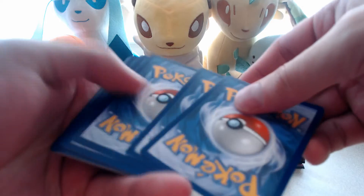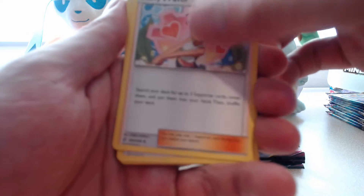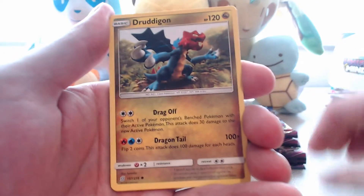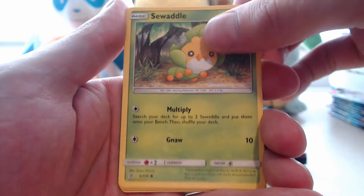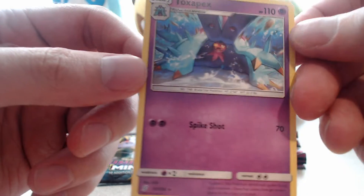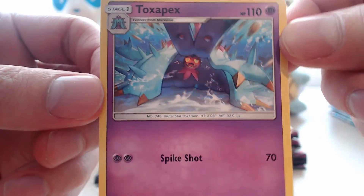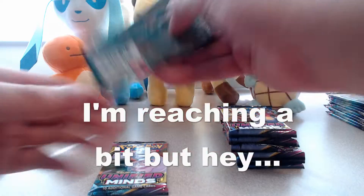Mewtwo and Mew might just be the lucky ones in this box. Carrying on. There's our code card. One, two, three. Flip. We've got Type Null. Apparently it does evolve into one of the legendary Pokémon, so it makes some sense, I guess - I didn't follow the story. Stoutland, Azelf, Tynamo, Cubone, Dratini, Shroomish, Drifloon. Our reverse is a Scrafty, which is a reverse rare. And our rare is - oh! Toxapex. This is a rare that I do not have yet, so I will consider that lucky. I'll put it in the good pile.